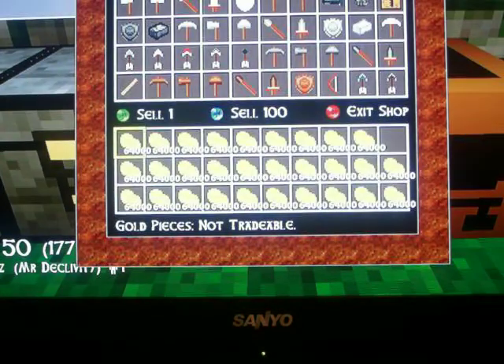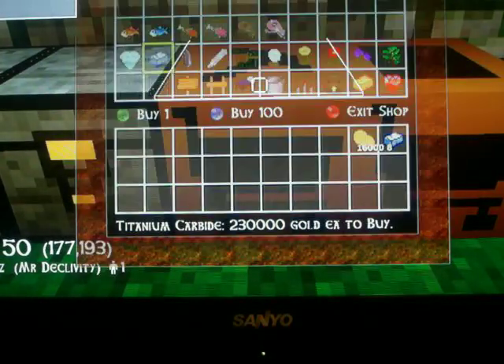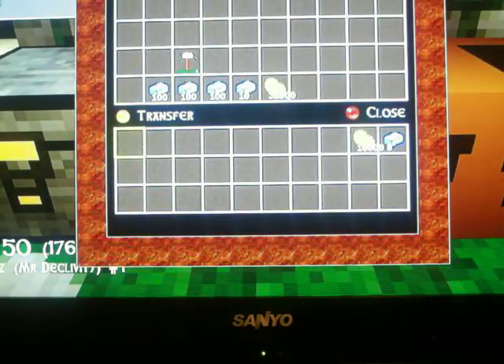Okay so you're going to go to the item shop and buy 8 pieces of titanium carbine. Put the rest of your money in a locked chest.